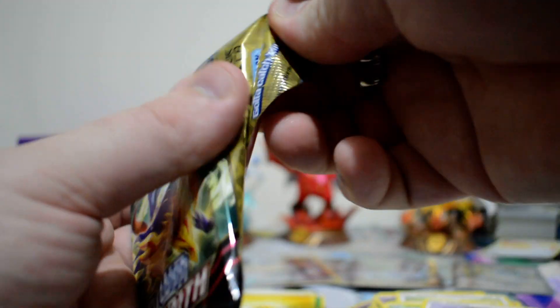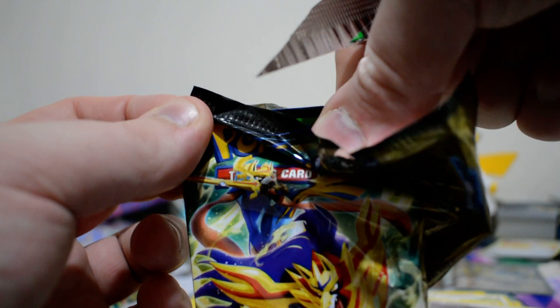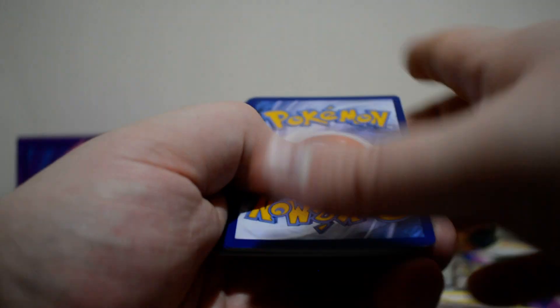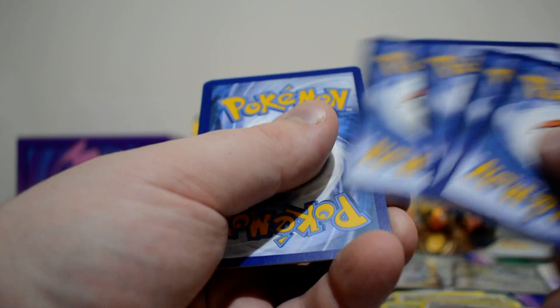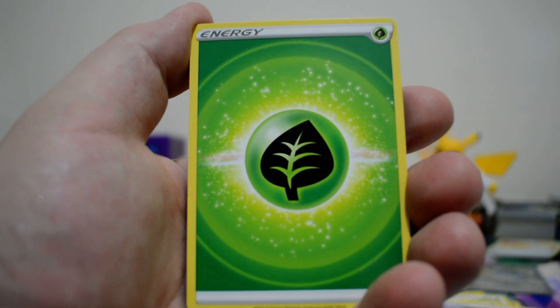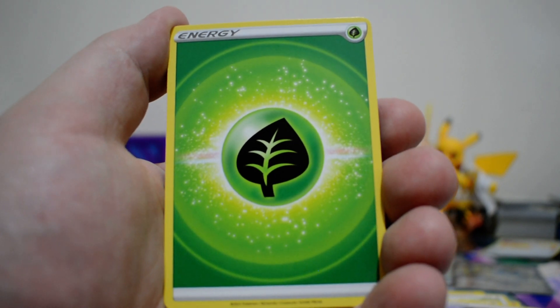If it was something like Lucario Melmetal where you just take less damage — I'm pretty sure that's what it did — that would have been interesting. And if it had a cost attached to the ability, making it basically an attack, then I think that would have been a bit better and made Zamazenta more viable.